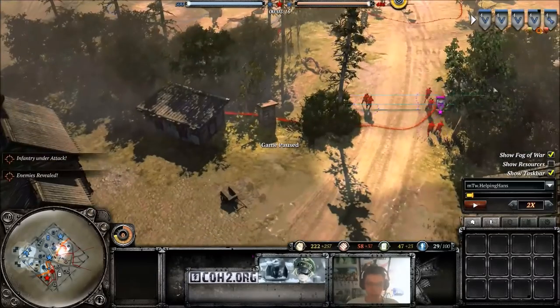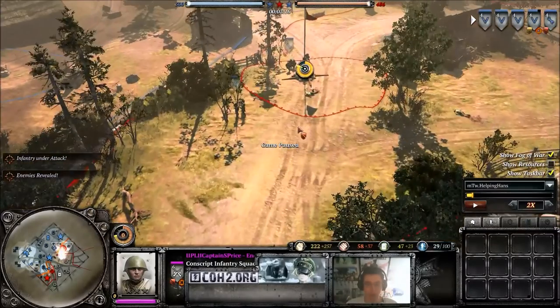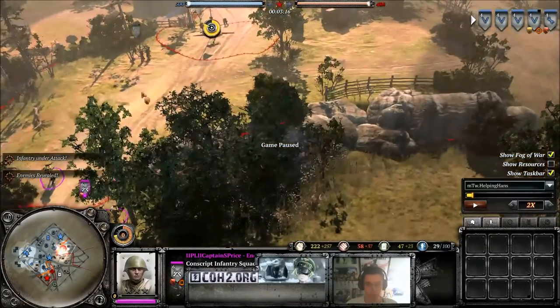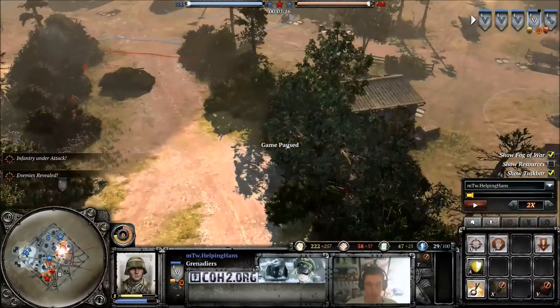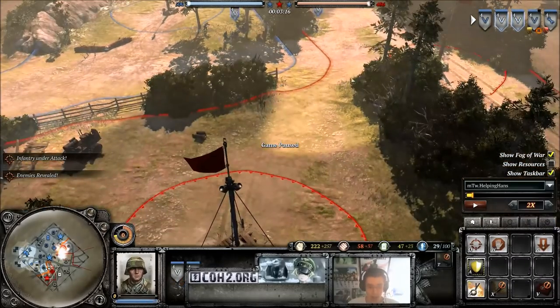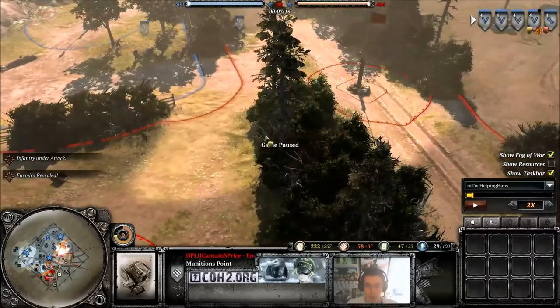I know that he's attacking me with a conscript squad here. Two of his units have now engaged — tried to engage me in the north. So that means there's less units down in the south to defend against these two grenadiers which are now approaching his territory. I haven't seen any movement — interesting enough.